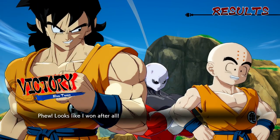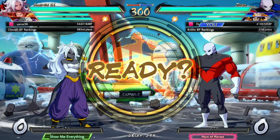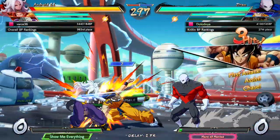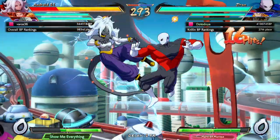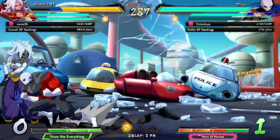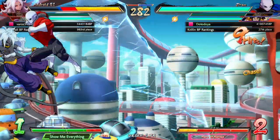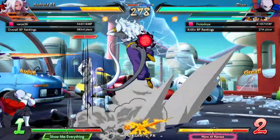Looking forward to set number two. We're up against a pretty scary team: Android 21 — very frightening. Gogeta doesn't need any introduction. Frieza is a personally scary character to me — not high tier in a lot of people's opinions, but against me he might as well be. Nice reflect — counter right there. The double rock — you love when each rock gets its individual hit.